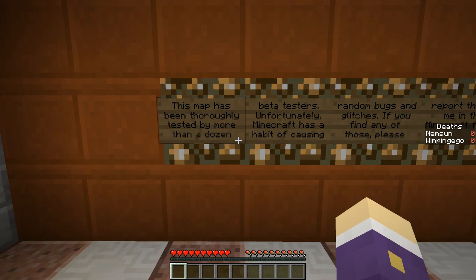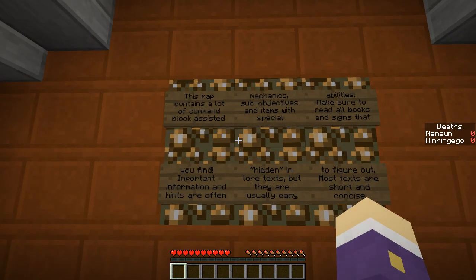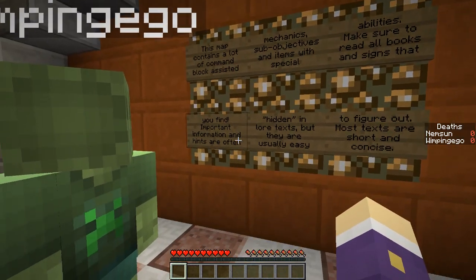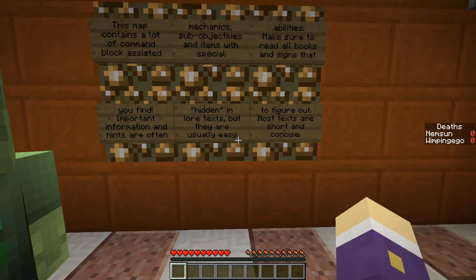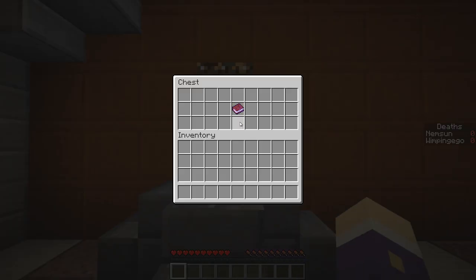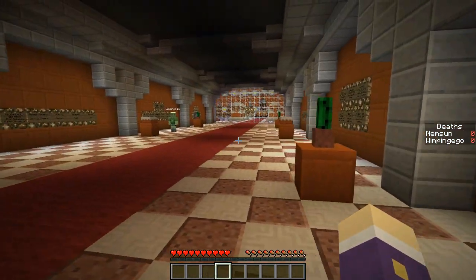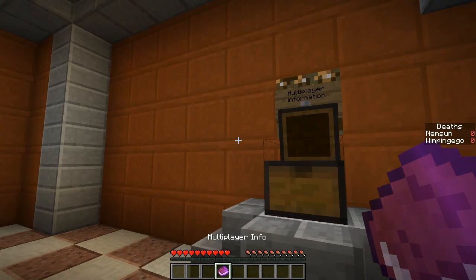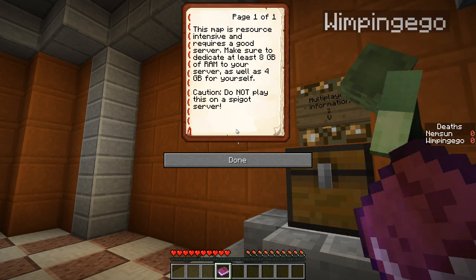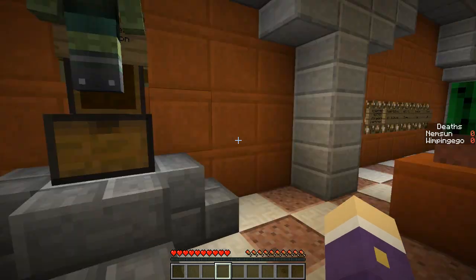The map has been thoroughly tested by more than a dozen beta testers. It contains a lot of command block mechanics, sub-objectives, and items with special abilities. Make sure to read all books and signs — important information and hints are often hidden in lore text. Most texts are short and concise. Additional hint: never trust a chest. This map is resource intensive and requires a good server — at least 8GB of RAM on your server and 4GB for yourself. Do not play on a Spigot server.